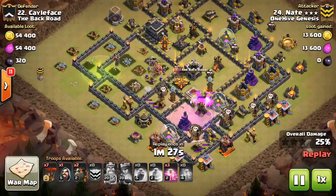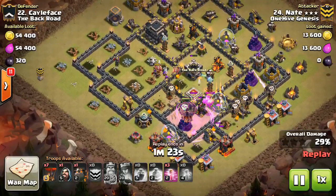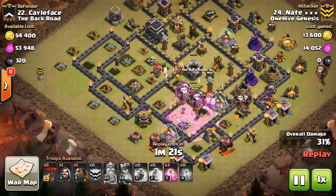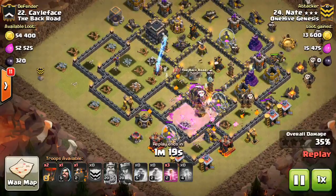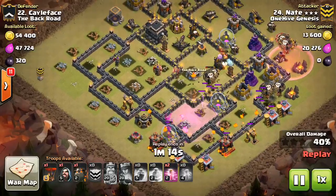Great value beyond just the CC troops, the Queen, and the air defense, which are all necessities for this attack. Beyond that he gets extra value, which makes it easier on his Balloons. You can see he drops down the first Rage to keep those Balloons moving.